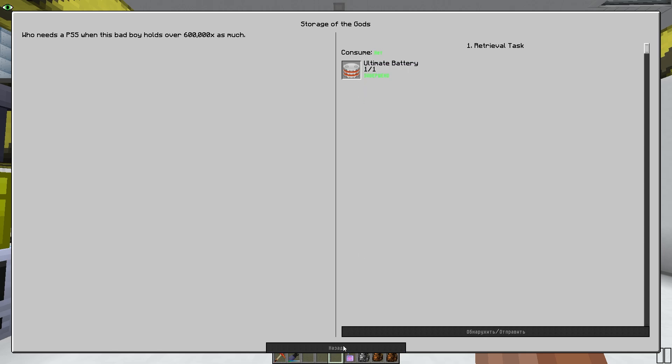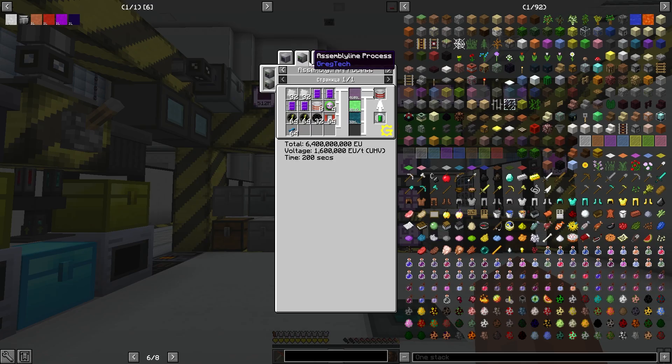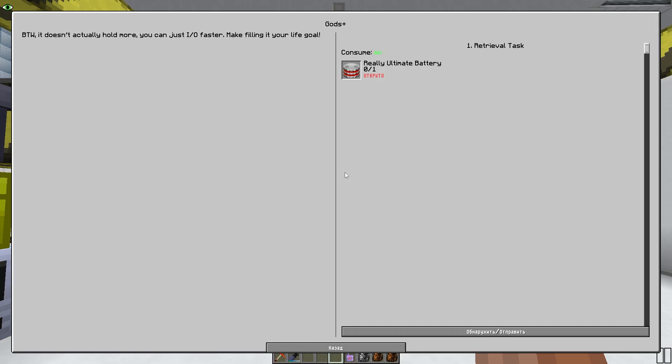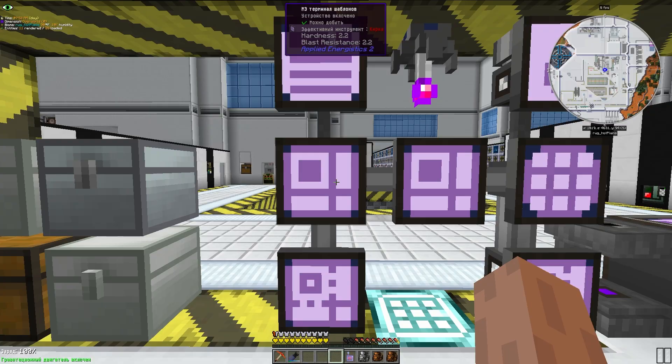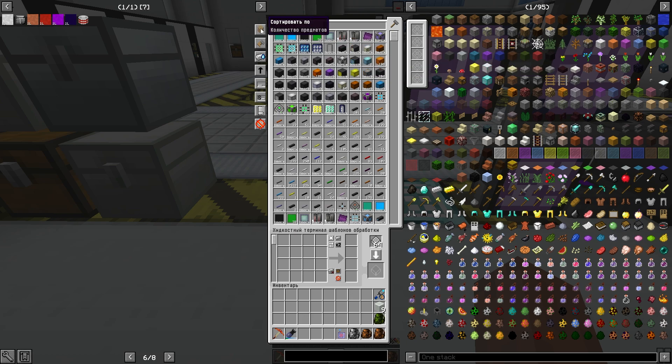Хочу улучшить её новенькой батареечкой. У нас есть ультимейт батарея вот такая, и я хочу её улучшить в следующий тир. Из неё уже сделать нашу батареечку. Для этого нам потребуется, конечно, 8 прошлого тира, но он у меня вроде стоял на крафте.